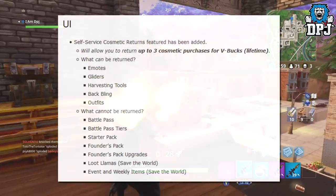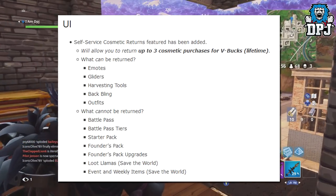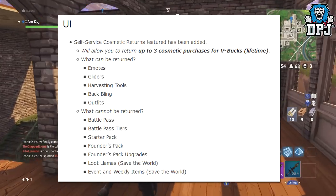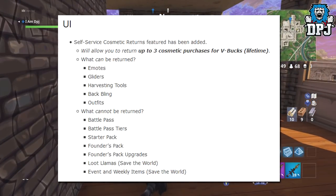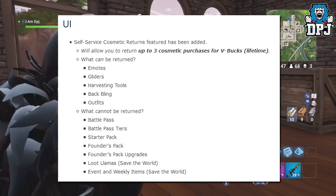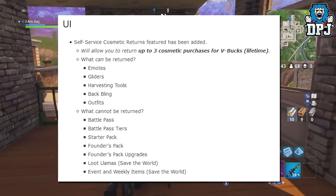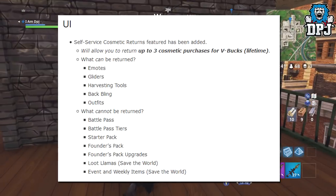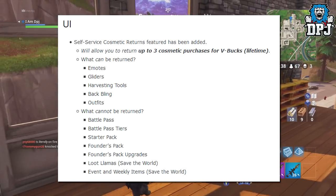Here are the details. A self-service cosmetic returns feature has been added. It will allow you to return up to three cosmetic purchases for V-Bucks, lifetime. What can be returned: emotes, gliders, harvesting tools, back bling and outfits. What cannot be returned: Battle Pass, Battle Pass tiers, Starter Pack, Founders Pack, Founders Pack upgrades, Loot Llama, Save the World, events and weekly items.